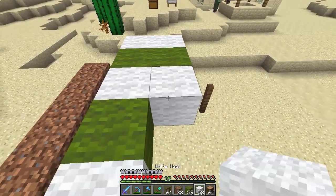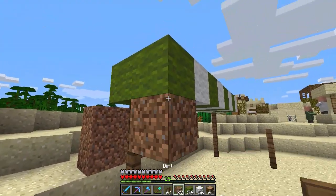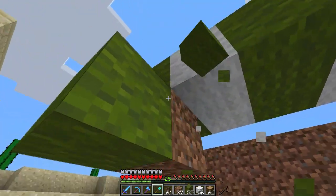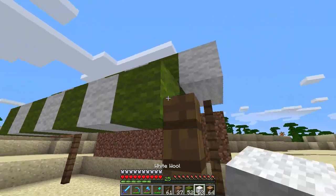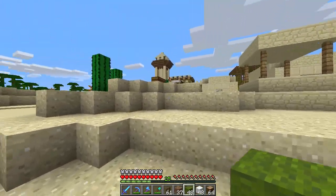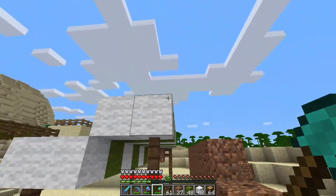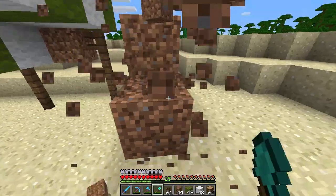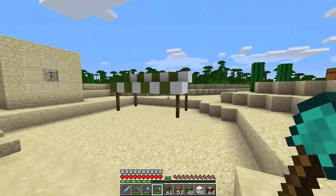Now we're going to add one level lower — put a dirt block — and I think this should look quite cool. That's pretty much what we're doing today: working on the market area. I think it's looking good so far and it's quite simple. I'm thinking maybe we can add one level higher on the end. Let me take down all the dirt and see how this looks — it's actually quite good, doesn't have to be anything too crazy.